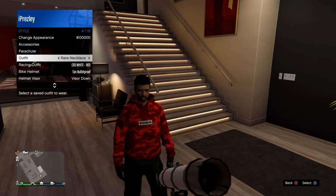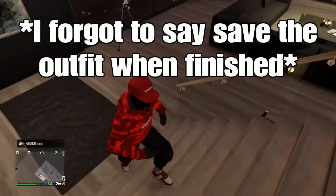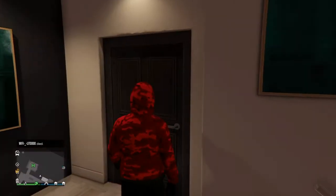Go to styles, go to outfit, and load the outfit that you saved. Walk away from it and there you go. If you want, you can put on the hoodie, which makes it way more cool.